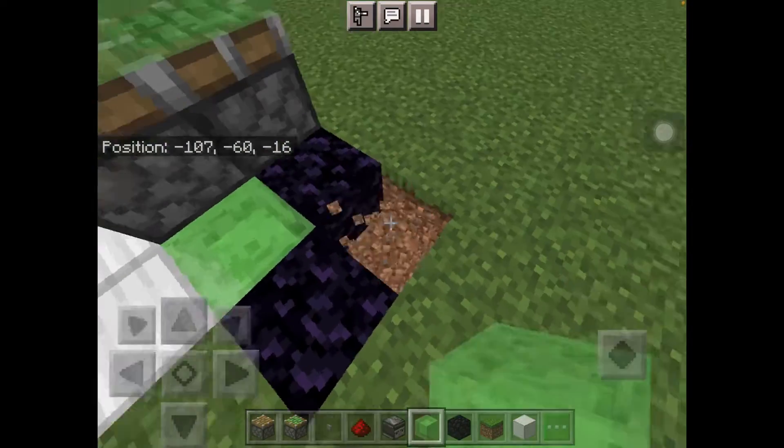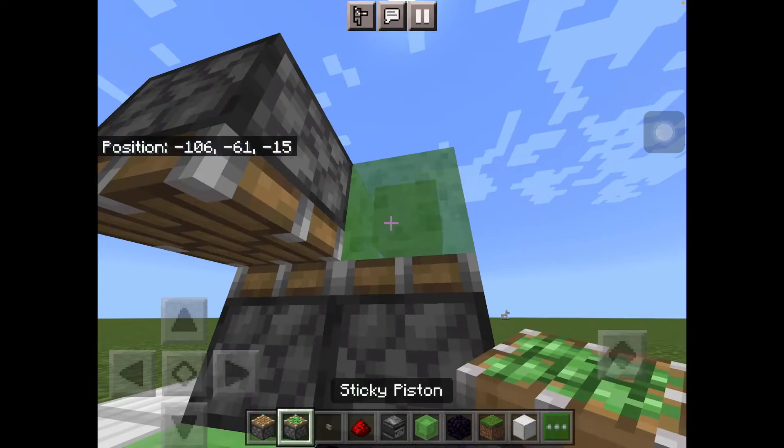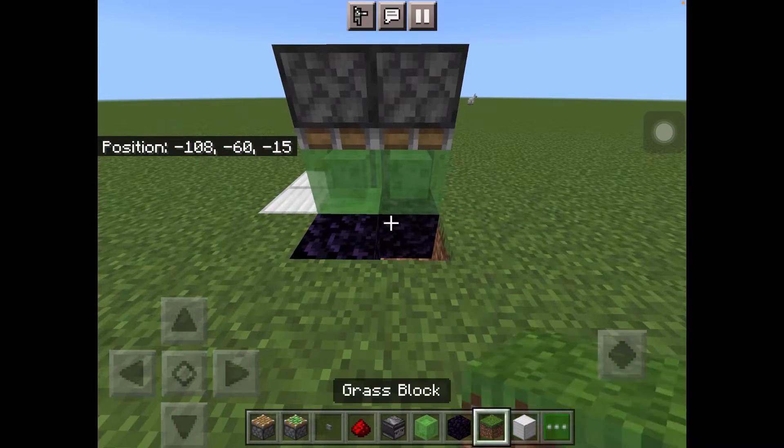Then take a hole right here, put a normal piston here and a sticky piston here, and fill the hole with a slime block.